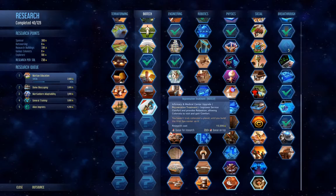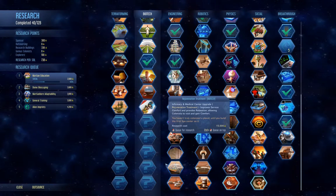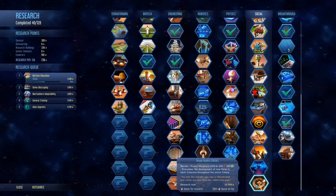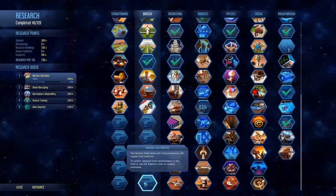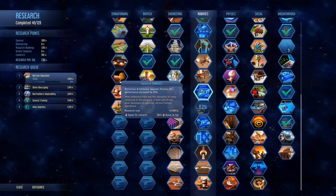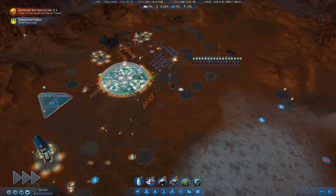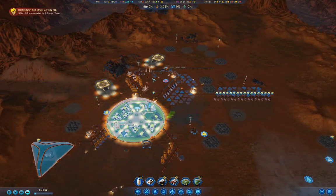Rejuvenation treatment - infirmary and medical center improve service comfort. Dream reality revealed - we've got almost all of the wonders revealed, at least. That's not terribly useful though. Do I just leave the rocket on Earth, or bring it back? Maybe I bring it back empty - no, I should probably bring some electronics.